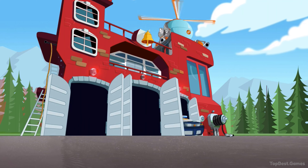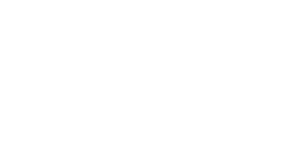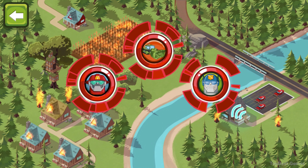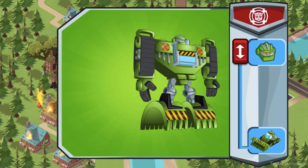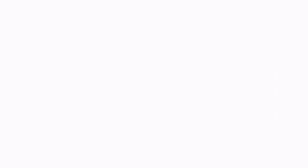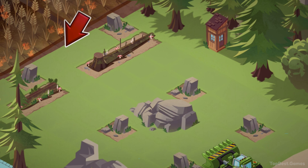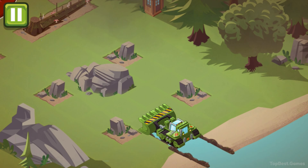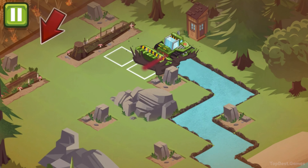Forest wildfire. Choose three bots — Chase, Boulder, Heat wave. We've got everyone we need for this mission. There's a wildfire in the forest. There's hazards everywhere. Where should we go first? Slide the button down to change plans.